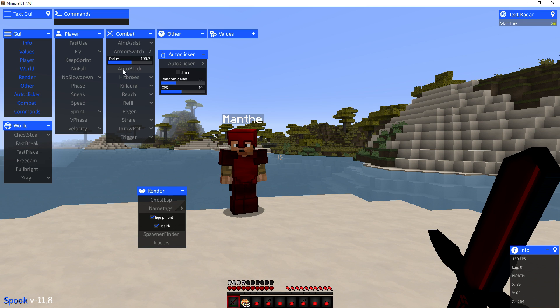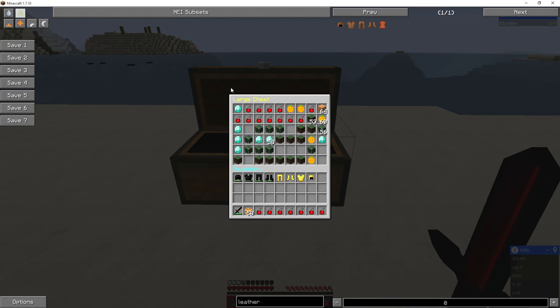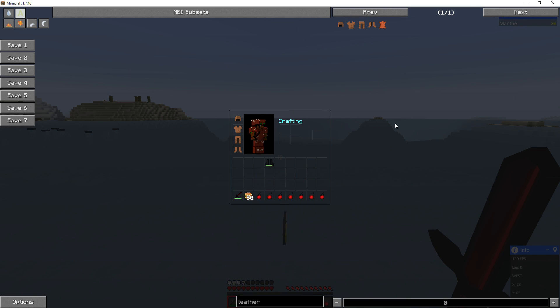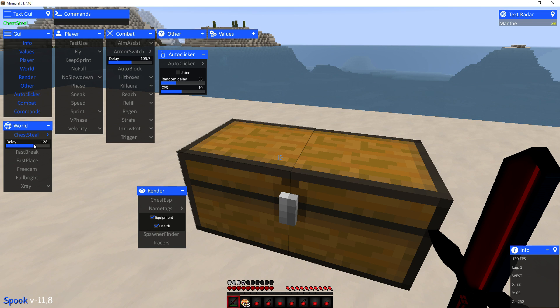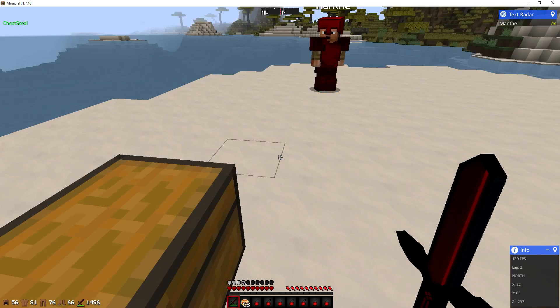Moving on to the next thing: chest steal. A lot of people had requested a chest steal, so we added it. I have a full inventory right now so it's not going to let me take everything, but I'll go ahead and dump what I have. Turn on chest steal — obviously don't put the delay really low, keep it somewhere above 100 to stay human-like. Turn it on, see it in the text UI, open the chest and it starts stealing everything in the chest. Now you can grab the loot quick and get out.